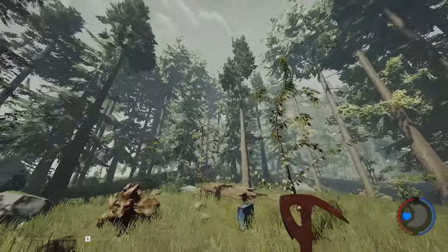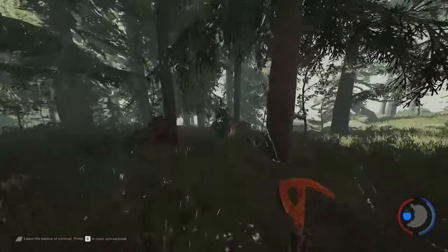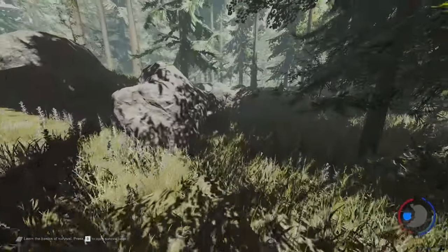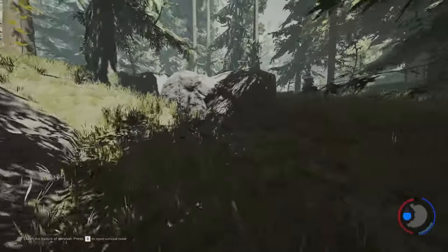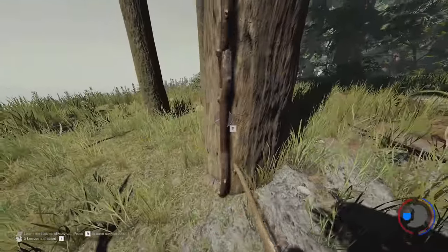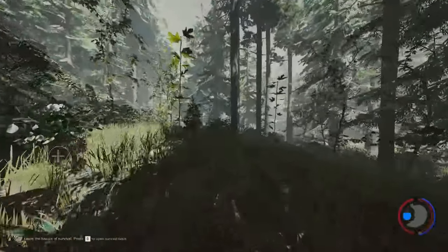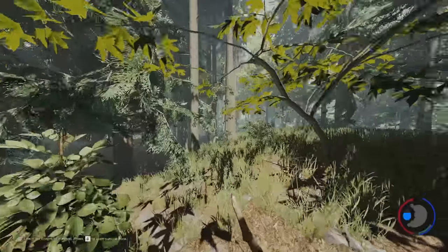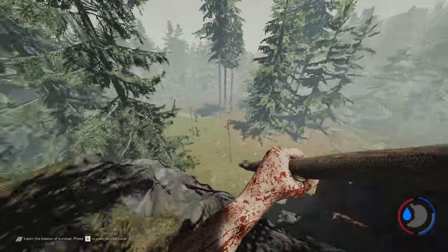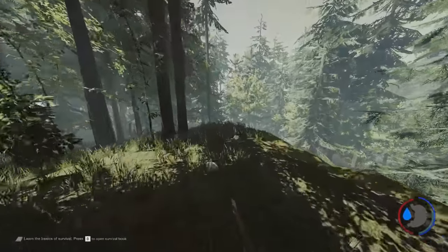We're going to head out and try and get our bearings because we can't see anything at the moment. We are at the beach! We are currently located very close to the cave. Basically, if you get killed, the cannibals capture you and take you back to a cave where they hang you up. So we're going to go over to that base right now. You can see these are effigies that the cannibals place — it will scare you away.